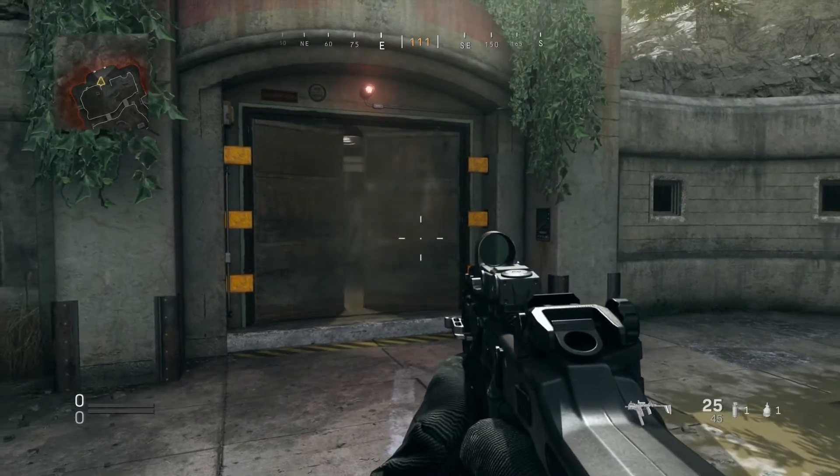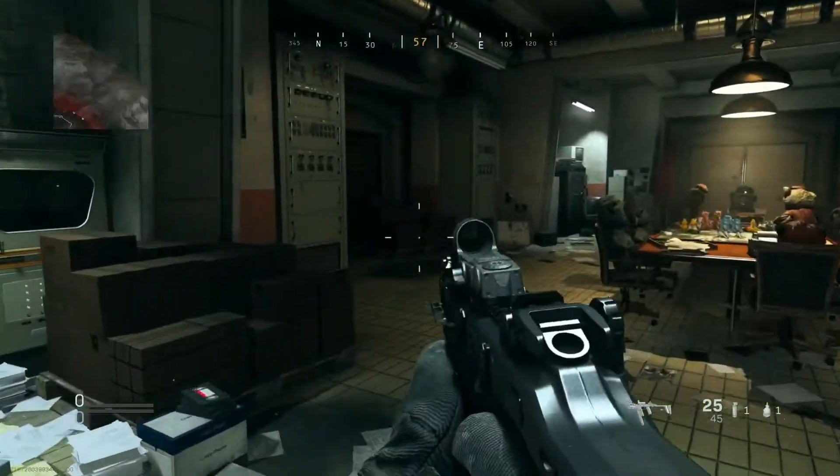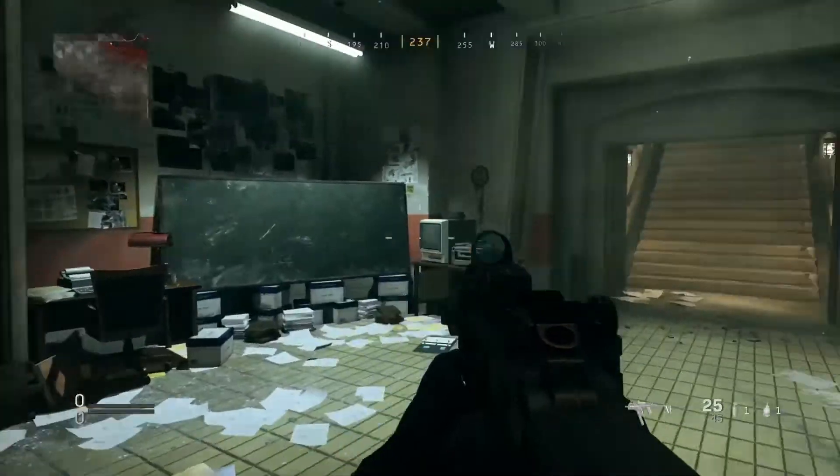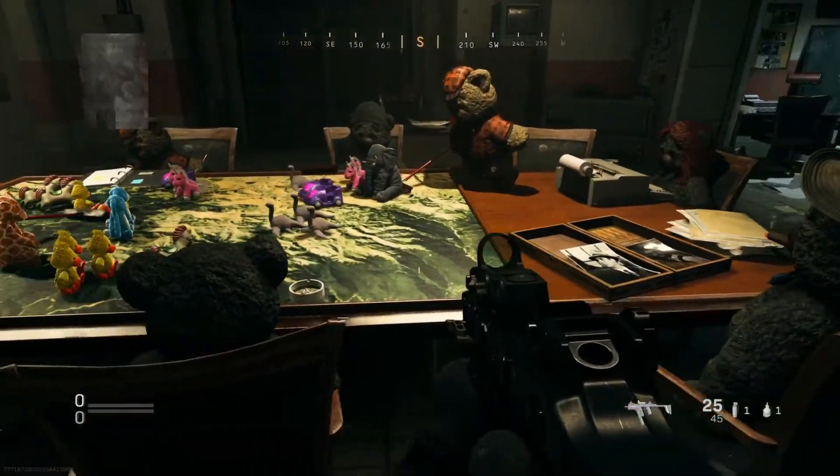Once those doors have opened, you're going to be making your way downstairs and you're going to be looking into a very weird-looking room with loads of teddy bears all around. But that is not the easter egg — there is another step.